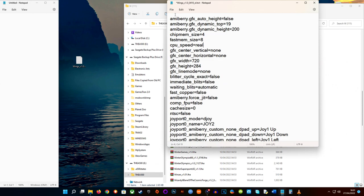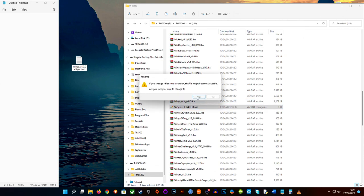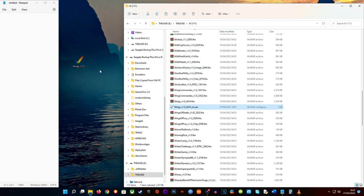Once you've typed that in, save the file, go back out, and on the desktop rename the extension back from .txt to .uae. Once you've done that, drag it back onto the USB stick into the W folder and overwrite the .uae file we created earlier.